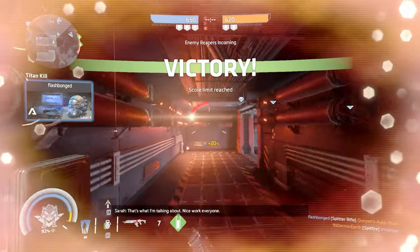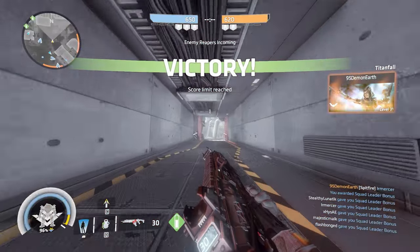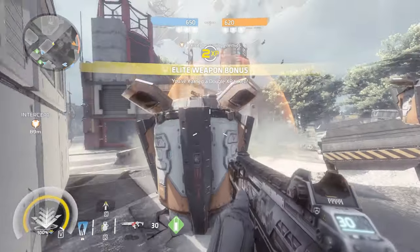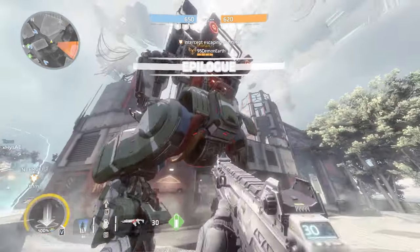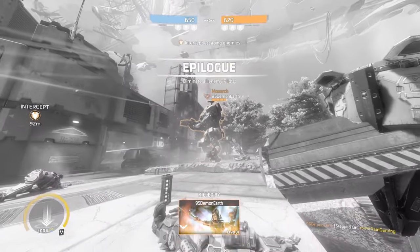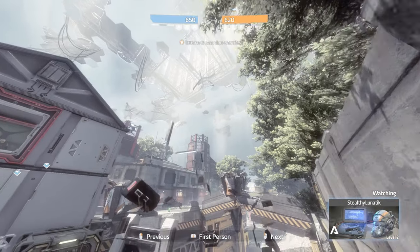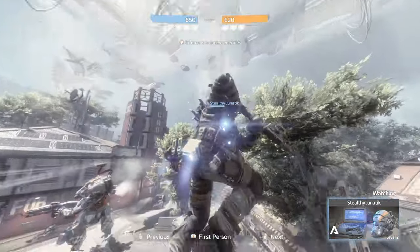In Apex Legends, you have the ability to slide. At any given time during the slide, you're able to jump out of it — cancelling out of your slide into another movement. You can also slide in Warzone, however this slide is much more limited. In Apex Legends, you can slide virtually forever so long as you can find ways to keep up that momentum. In Warzone, you can only slide so far. Warzone also has a slide cancel.